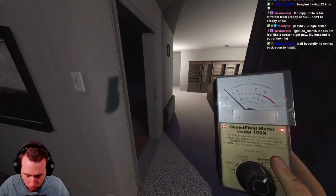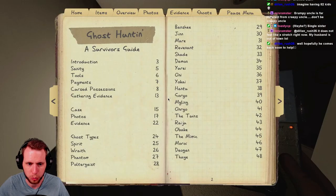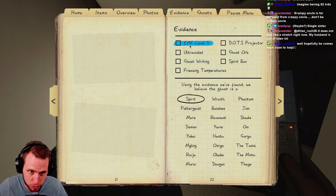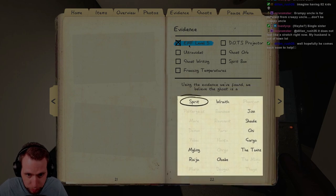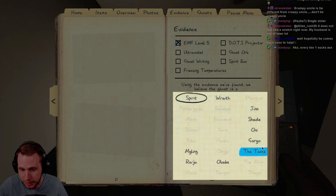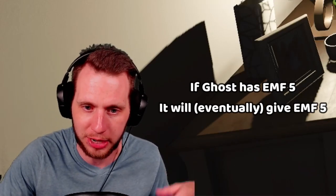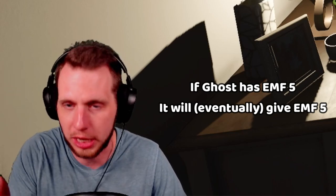The problem is you're going to be stuck with the tier one for quite some time — I can't remember what level you unlock the tier two — but nonetheless, here are all the ghosts that you need EMF level five evidence for: Spirit, Wraith, Shade, Goryo, Twins, Obake, Raiju, and Myling. And unlike in the DOTS episode where there was an issue with Goryo DOTS — where you had to use the camera with the EMF — there's no caveat here. If the ghost has EMF five evidence, it will eventually give you EMF level five.